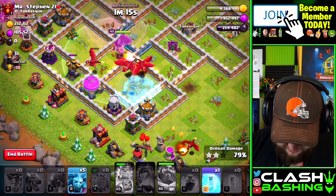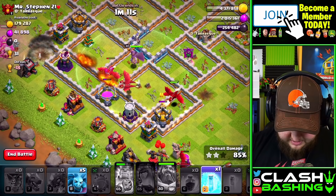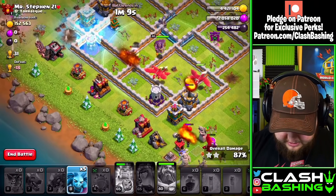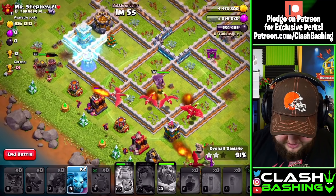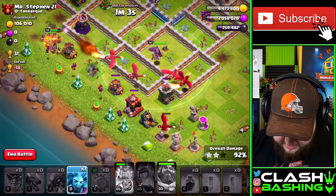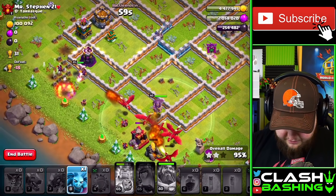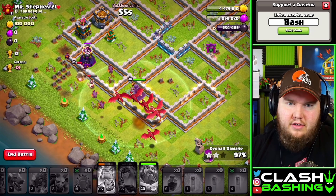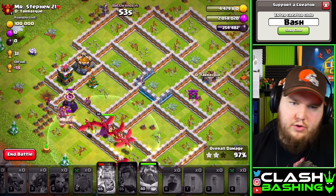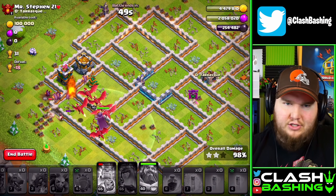Why is this guy upgrading his town hall while still having low-level walls? Don't rush, man! Someone should tell this guy not to rush — if only there were YouTubers that tell you not to rush. Well, he'll be all right. Actually, looking at his base more carefully — his queen level was around 65, and it might just be walls. Those low-level walls always give the deception that the base is worse than it is. You know, you don't have to max walls especially going into town hall 13 — though spam will still mess you up.